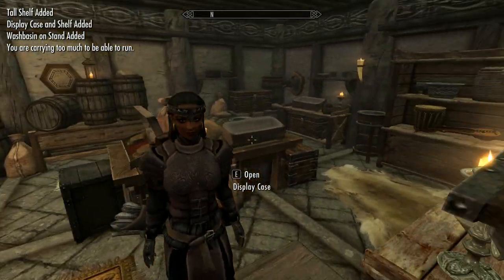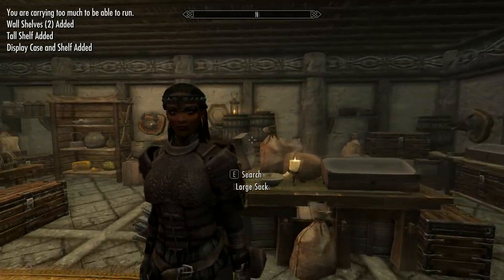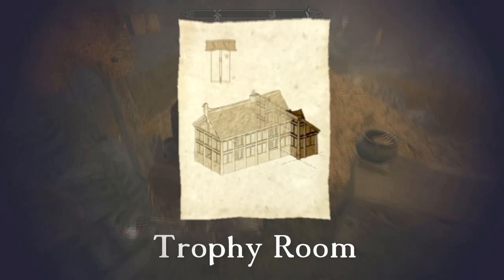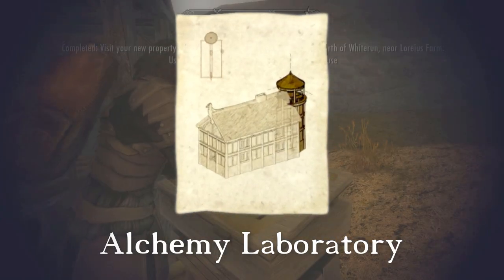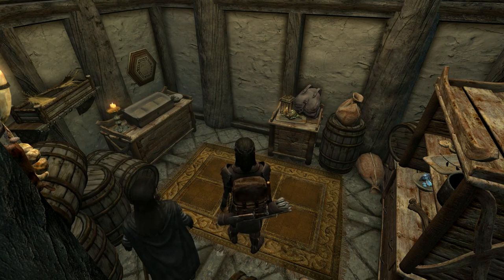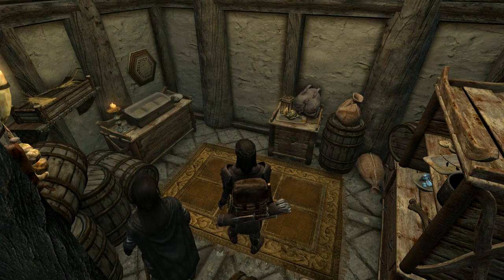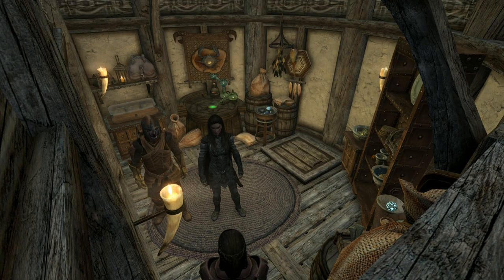The first option on the north wing is the storage room — the only reason to get this is for the flat roof; you don't really need this storage. Then on the north wing you've got the trophy room, which is pretty cool. The final option on the north wing is the alchemy tower — this is the ground floor and this is the upper floor. Bear in mind, as I mentioned before, you can actually build alchemy tables elsewhere in the house as well, so these may not be worth it unless you like the aesthetic of a tower.